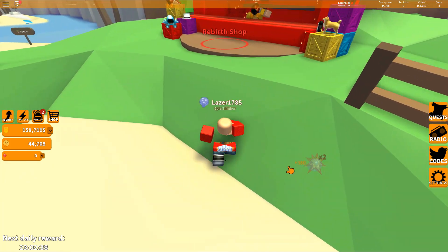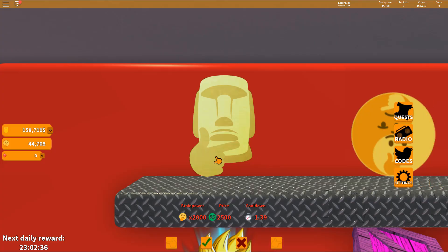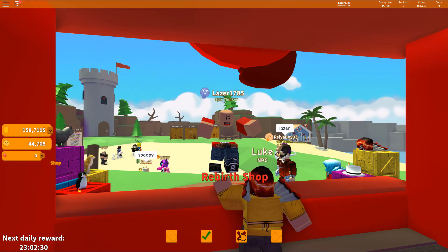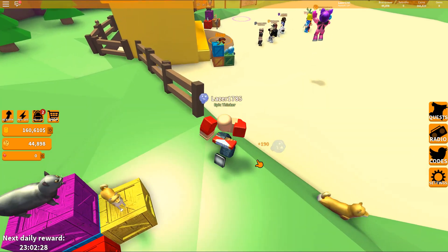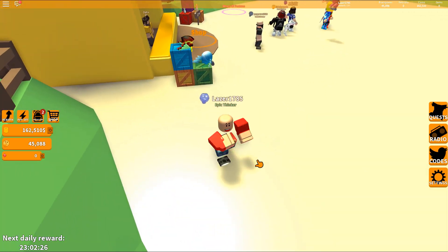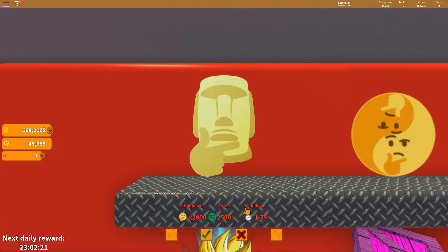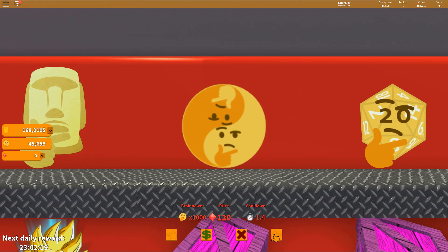Let's see what is at the rebirth shop. We're gonna go to the rebirth shop. We got 2,000 - how much do I do? 2,000, that sounds pretty good. I do 190. Oh god, that 2,000 is so powerful! 2,500 Robux - no, we're not gonna go pay to win today.